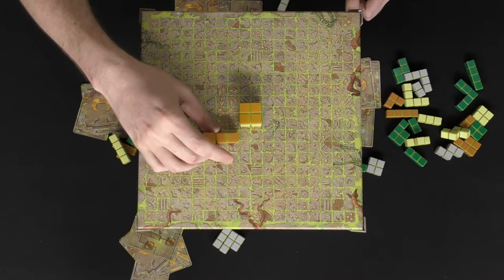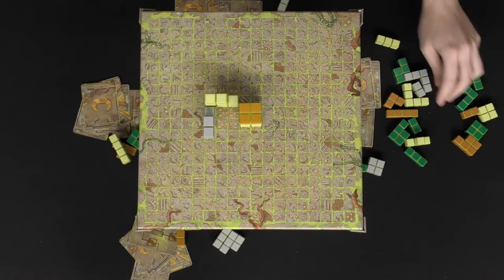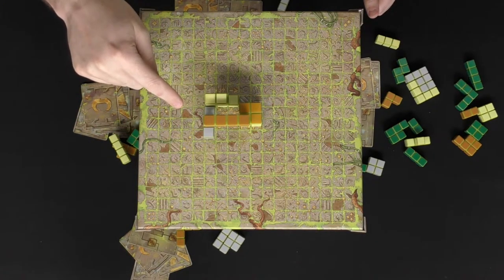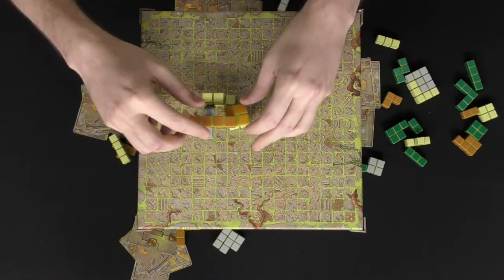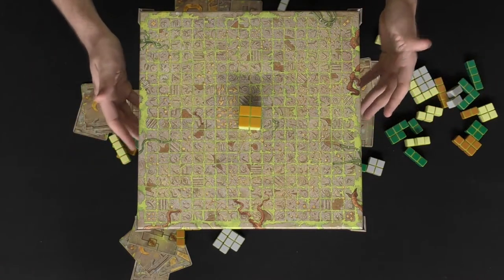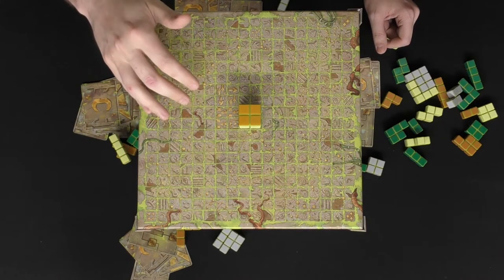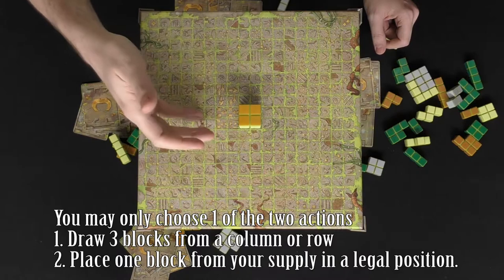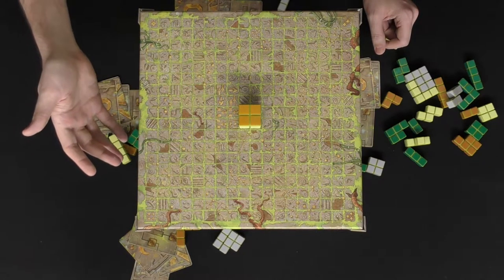If you place a block kitty-corner, there's no height requirement — it just needs to be adjacent. You can also build bridges, but they must be constructed correctly with no sides overlapping. So that's the core loop: gather up to three blocks, refill the supply, then place one following the rules. On your turn you do one of those two things and pass. If you place a block and complete an objective, you play those key cards to score points at the end.